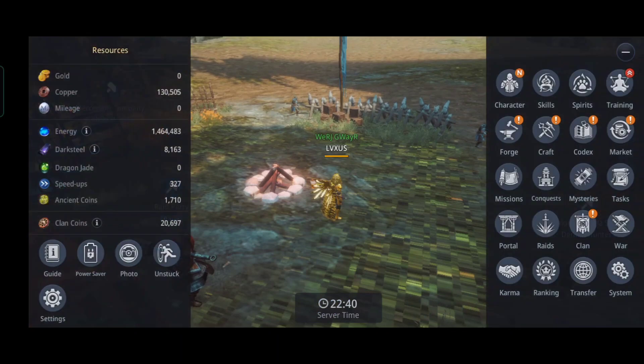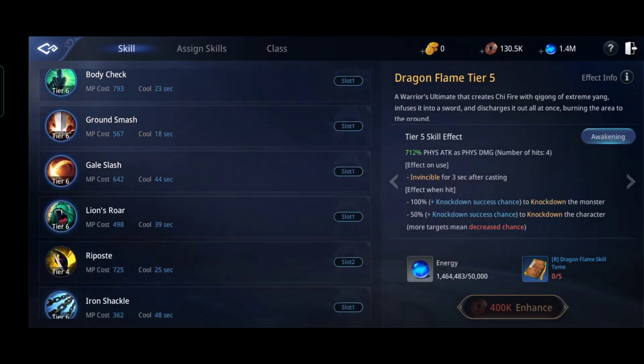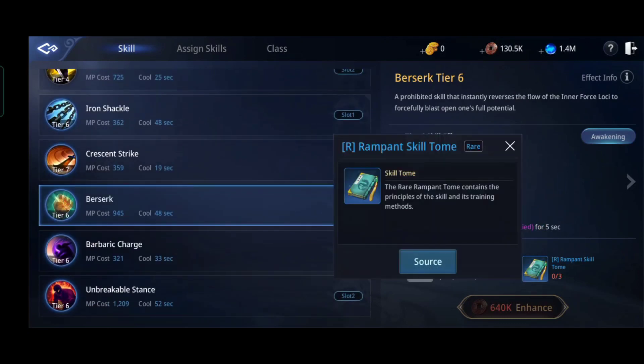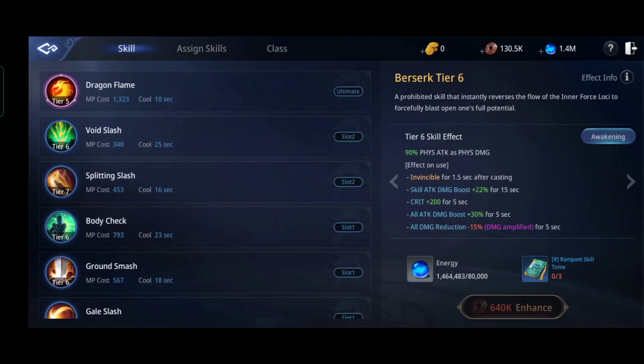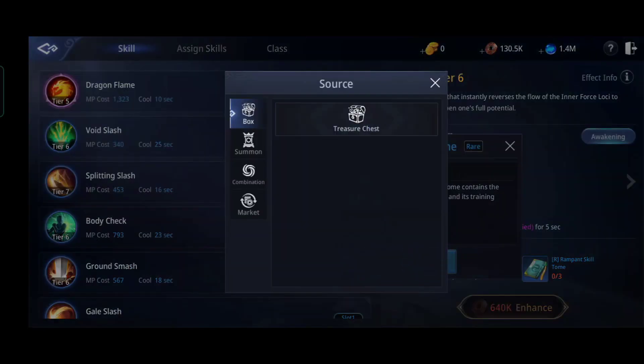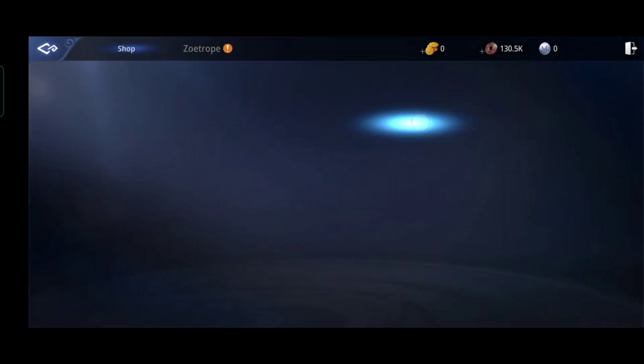This is a tip on how to tier up your skills fast. Skills are very important — the higher the tier up, the faster and stronger the damage output.